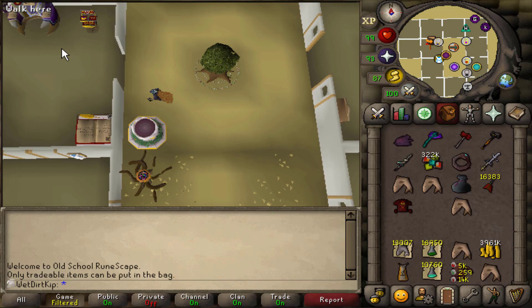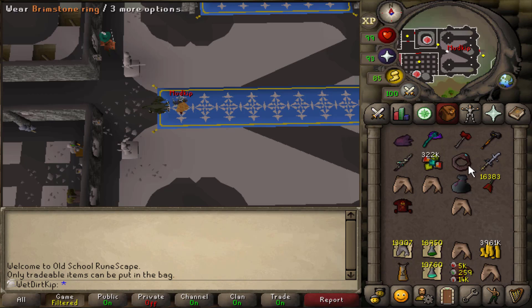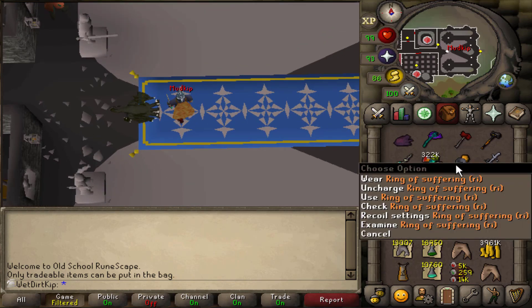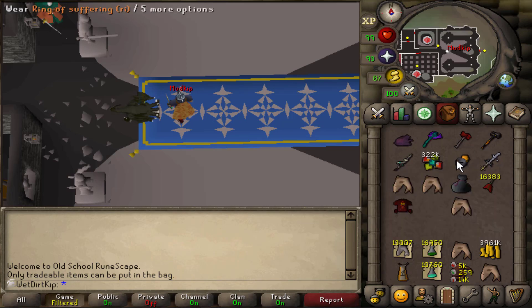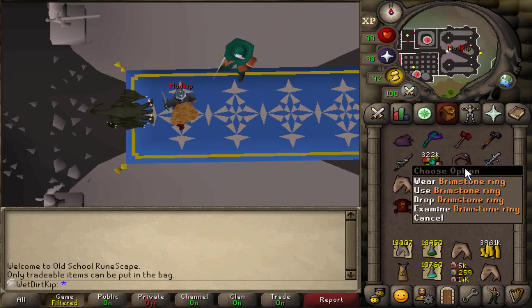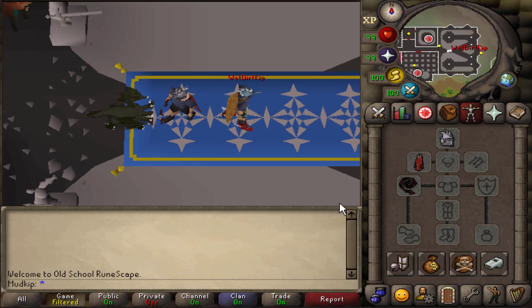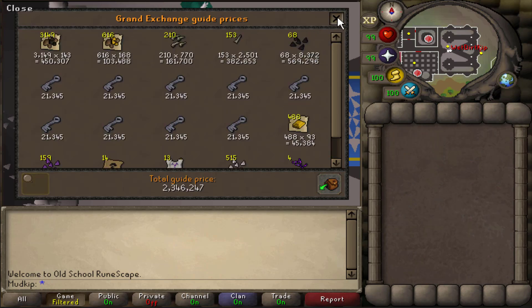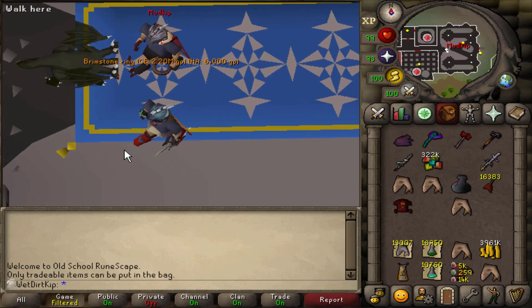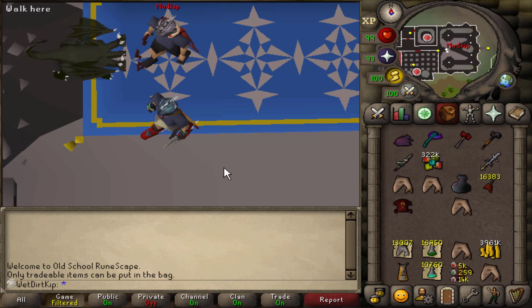Speaking of prioritizing space on a UIM, the time has come to drop the Brimstone Ring. As I've mentioned a lot of times, due to the fact that you can't put untradeables in the looting bag and the Ring of Suffering is untradeable in its current form, anytime I want to use the Brimstone Ring I would have to keep the Suffering in my inventory, which just makes it really not worth it for pretty much almost every situation. So it is time that we're going to be dropping it over to the main. Here's the value of all the loot I dropped over from the last Grotesque Guardians task - it's a little bit over 2 million GP. Goodbye Brimstone Ring. Now we have another spot freed up in the looting bag.